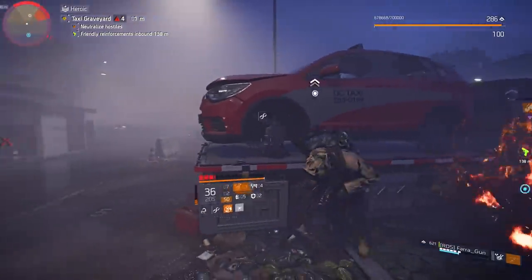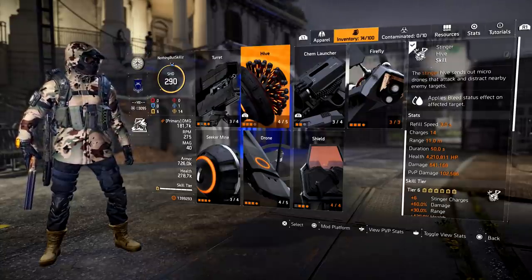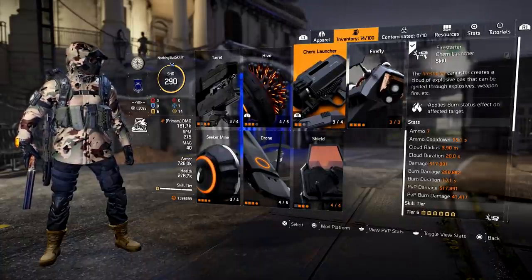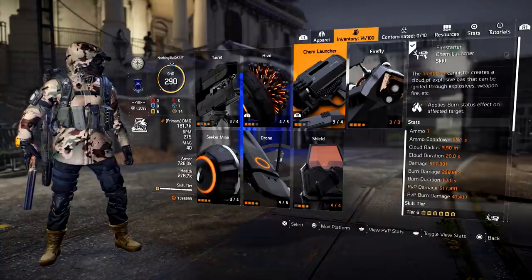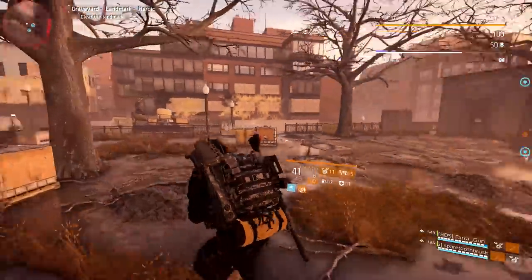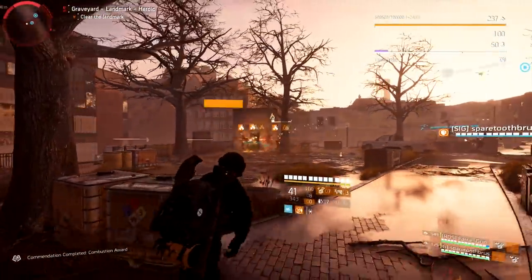For skills I'm running the stinger hive — refill speed three seconds, 14 charges, 11-meter range, 50-second duration, 641k damage, 100k PvP damage at tier six, giving six charges, 60% damage, 30% range and plus 40,420 health. I pair this with the fire starter: seven shots, 3.9-meter cloud radius, 20-second cloud duration, 517k damage, 258k burn damage, 13-second burn duration, and in PvP 517k damage with 41k burn damage.